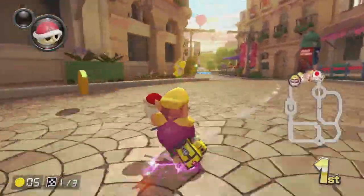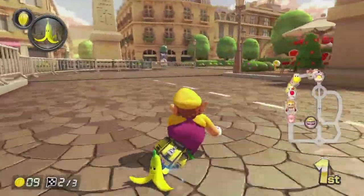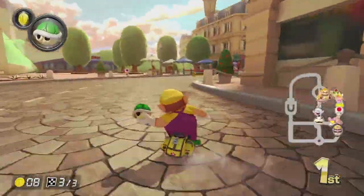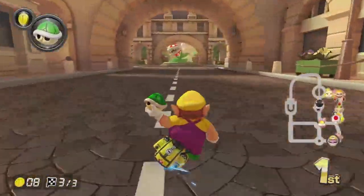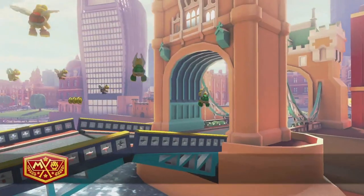Number 19 goes to Paris Promenade. This track gets a bit of a pass for doing the backwards thing as the first track ever to do so, but that doesn't make it great. The backwards part is cool, but overall it's a boring Tour track, with the only cool part being flying over the Eiffel Tower.